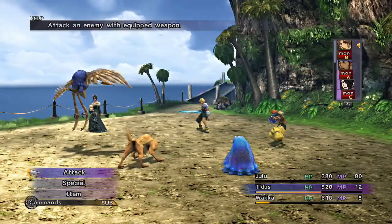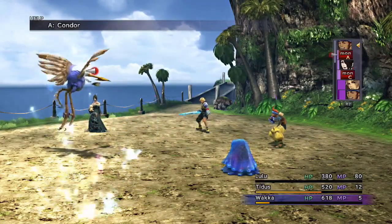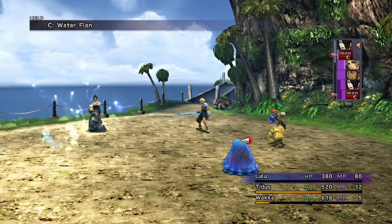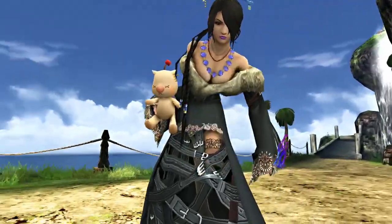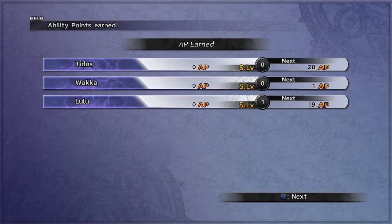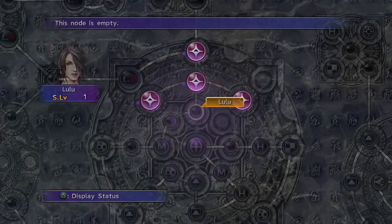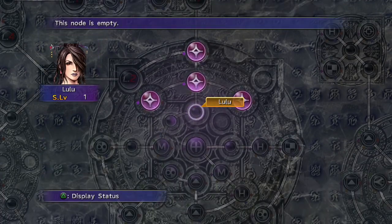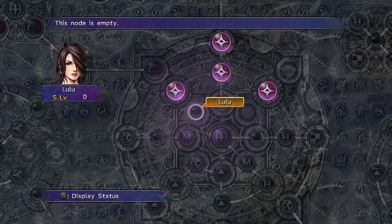Alright, now we got ourselves a mix. Tidus, you deal with the Dingo. Wakka deals the Condor, and I think that's a Water Flan. Good going, everyone. Look at all those Spears you get. Now, this might be a good thing, but keep in mind you're not always gonna get the right Spear for the right job. There's gonna be some times where you're not gonna get the right Spear until later on. So don't get too discouraged — just keep going through the game, and eventually you'll get what you need.